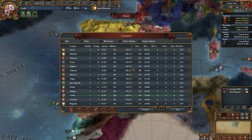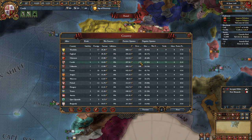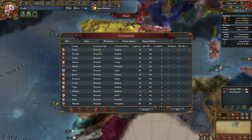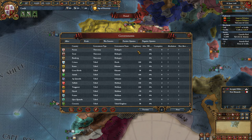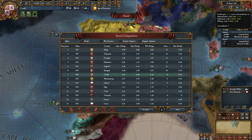This is really nice to see all information and get a view of how good we are doing. We have a good income and high development, so we are doing really well. You can see governments - there are monarchies, republics, theocracies, and tribal governments. You can see legitimacy of all countries, admin efficiency, and absolutism - both of those are later game.